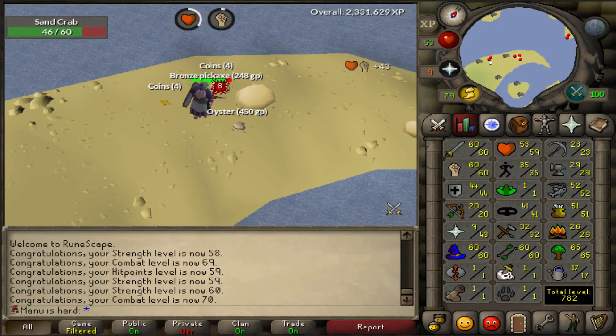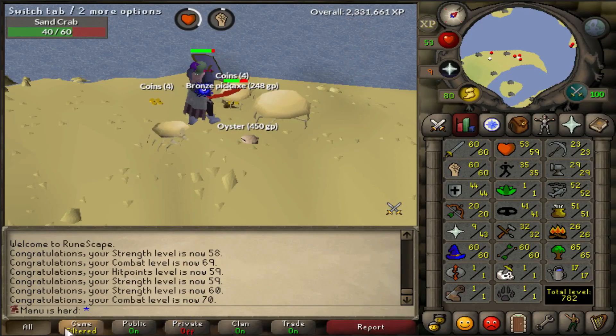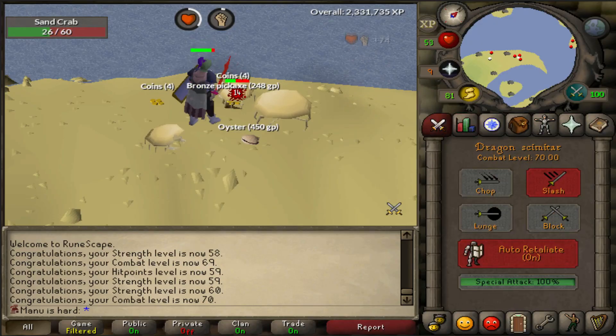What's up guys, Rhys here, welcome to another video. This is Iron Man Progress Hardcore episode 10. I think we just hit a nice little milestone - 60 strength! Look at all these levels, been grinding it out. We got 60 strength and 70 combat. Perfect.